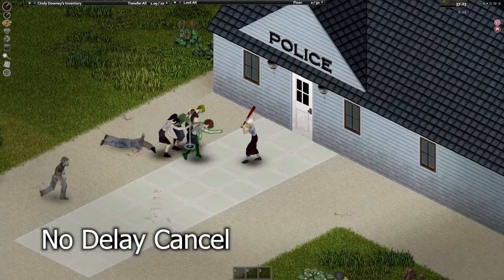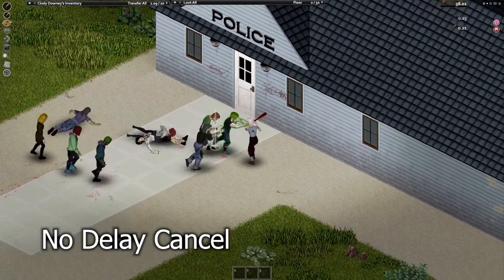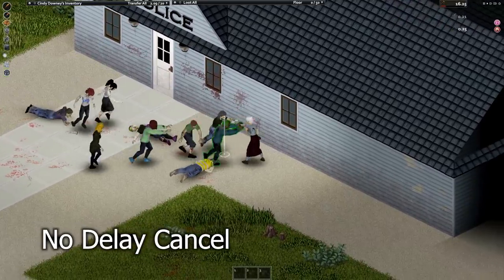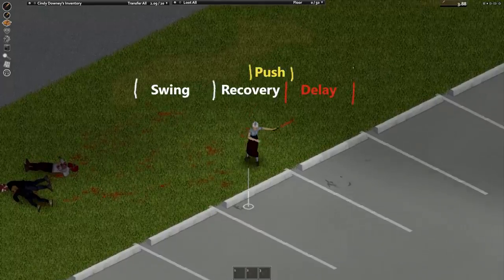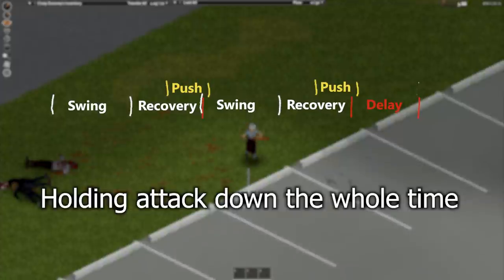That leads to two questions. In order to cancel the delay, how many times do we have to push during the attack? As much as you guys might be okay with the sweaty button mashing gamer look, my thumb would get tired. The answer? Once, and right about here. If you overlay a push near the end of the recovery phase, the delay is cancelled and you almost immediately attack again.